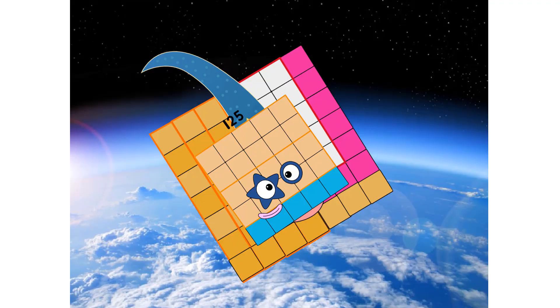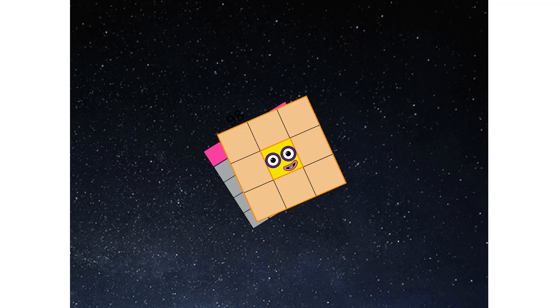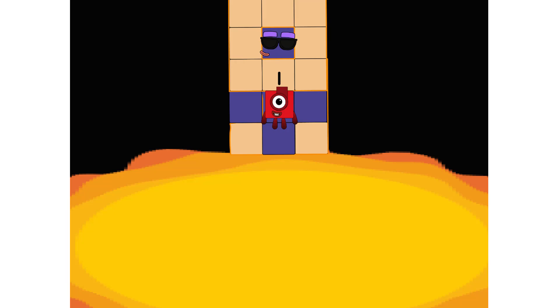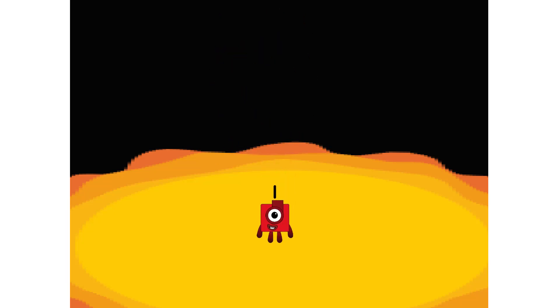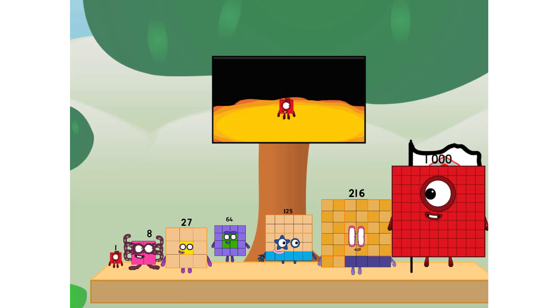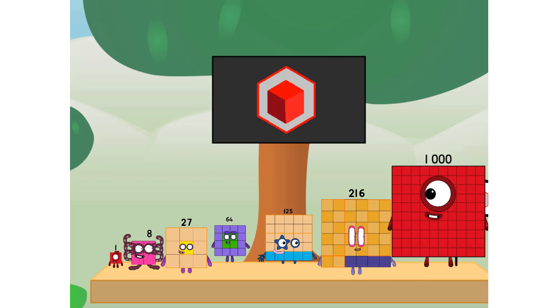We have liftoff. Primary launch stage completed. Engaging secondary stage. We've reached space. Second stage complete. Entering lunar orbit. Launching lunar lander. The cube has landed. We did it! The only thing left now is to plant the cube club flag. Number one, we have a party. I forgot the dog. Don't worry, little one. I'll take care of this. No square power. Two power only.